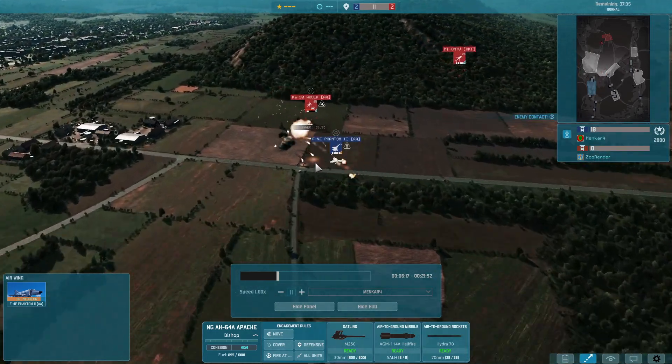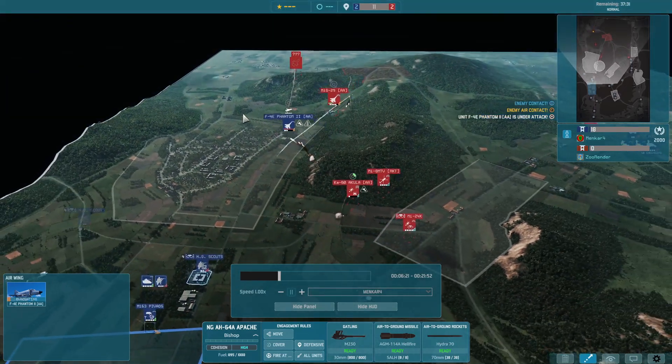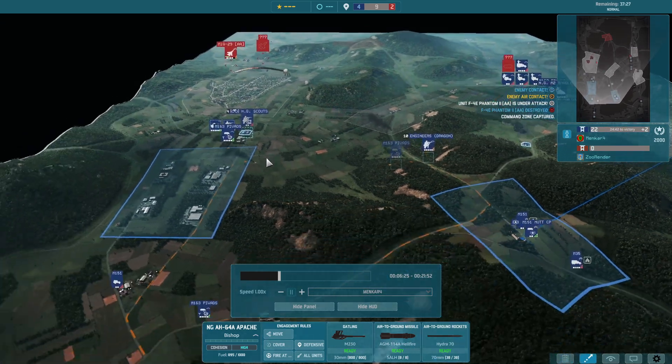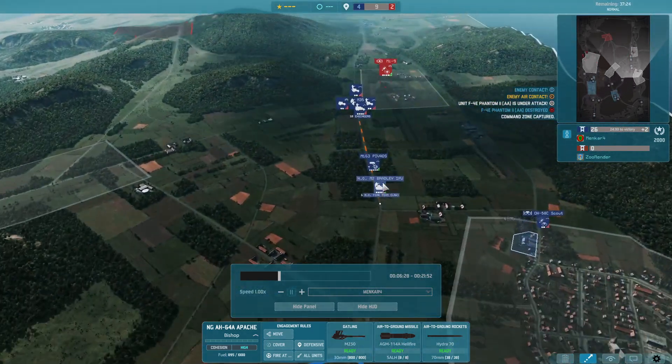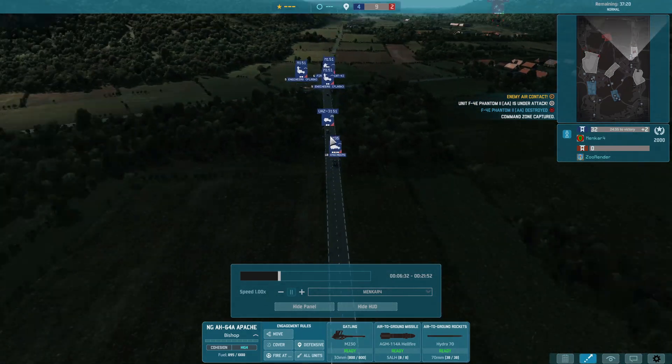Here I'm trying to take out the Akula, actually getting one Sidewinder on it, but eventually it got shut down. Not the best way to do it. But when I see that there is just no push coming, I decided to make my own push.